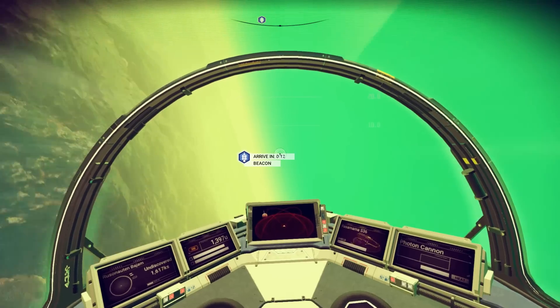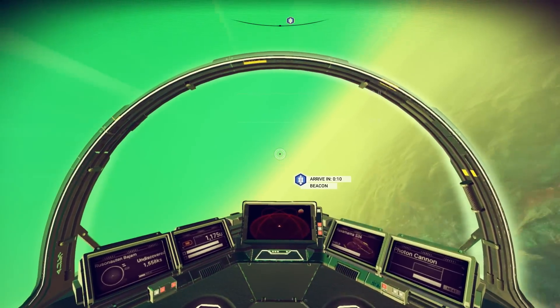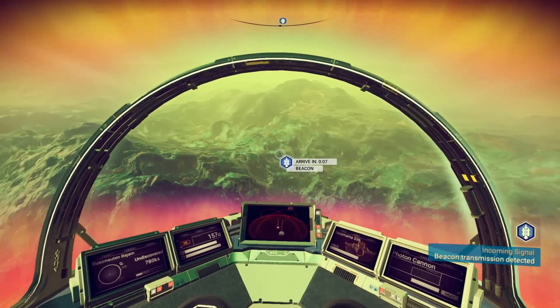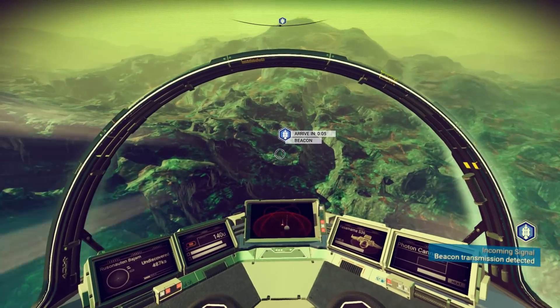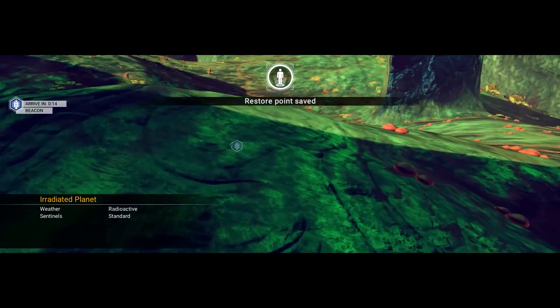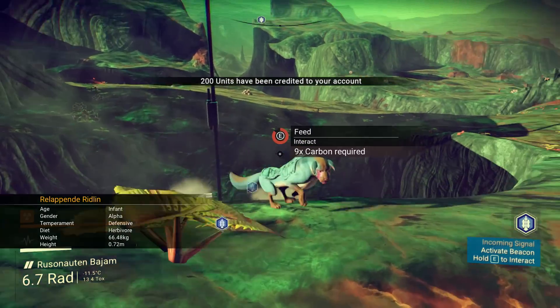Here's the second planet — holy Jesus, it looks radioactive as hell. What is this? Even the sky is green. When the sky itself turns green from radioactive waste, you know you're in trouble. It's glowing with radioactivity. At least we discovered a few creatures.